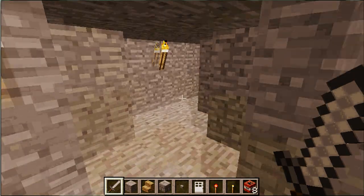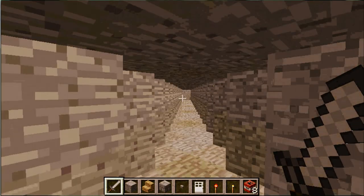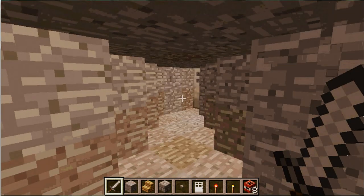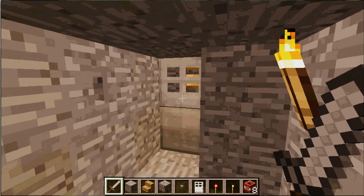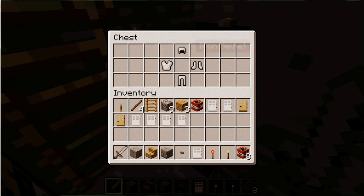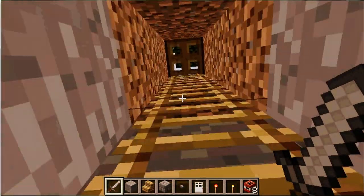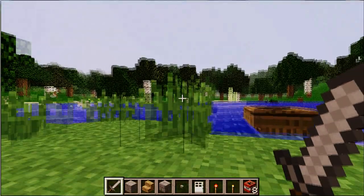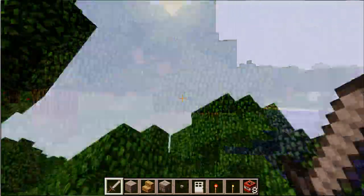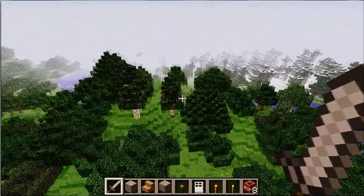So here you have the corner, you go around it, you come into another tunnel. Go straight ahead, at this door, and smash it out — another chest, iron set. We go up, and we have like a boat here to go to some other place, then we go back.